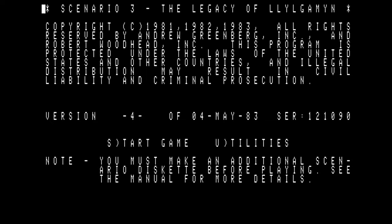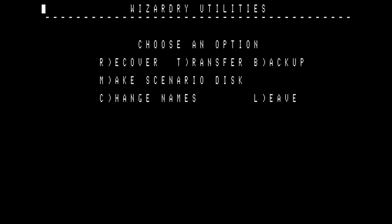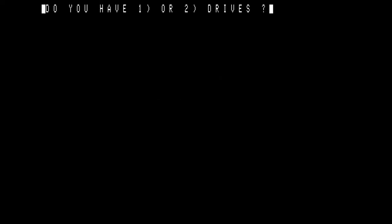We're not going to start a game. We're going to hit U to go into utilities. First thing we've got to do is make a scenario disc — hit M. What you want to do here, you want to have two drives for this. I'm going to hit two.